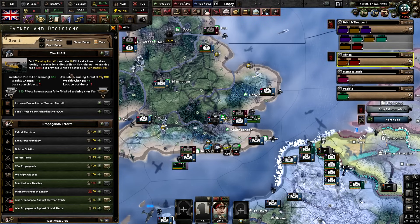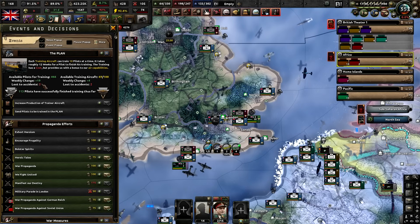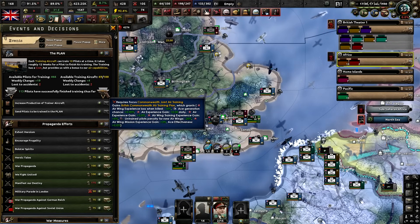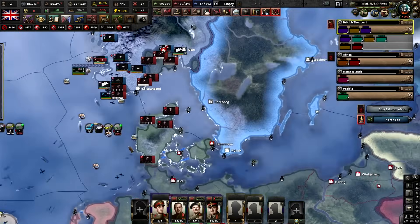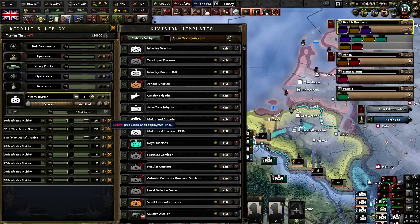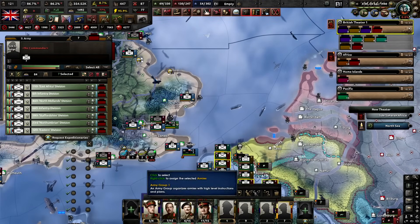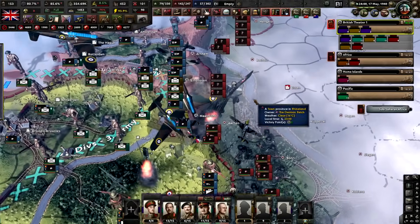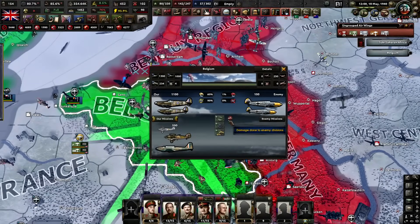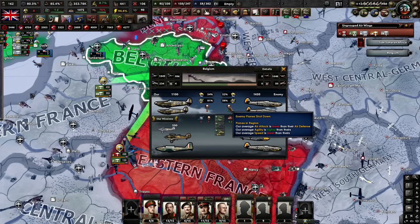We also have a unique feature called The Plan — all about cooperative sharing of training pilots for fighting in the Battle of Britain across the Commonwealth. I have to dedicate production of trainer aircraft and then train pilots. Eventually, once I get 5,000 pilots, I'll be able to get a little bonus to my air units. The invasion of Norway has occurred. I think I need to try and help here — the most trained guys I'll send to Belgium, and the really experienced guys I'll send to Norway. We need to try and halt the advance.